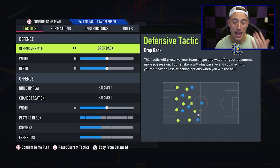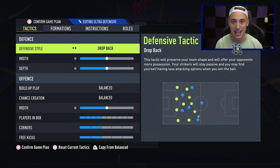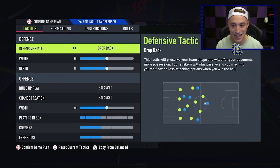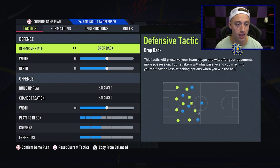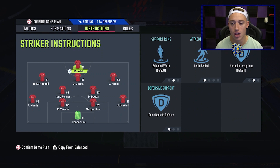4-2-3-1 is a very basic formation in FIFA. It's one that's been extremely effective in many, many iterations of FIFA — one of the most iconic formations in FIFA. This is literally just a formation to close out a game. I've not seen any five-backs being used so far this year. In order to close out some games in rivals and Foot Champs, I'd advise this formation.